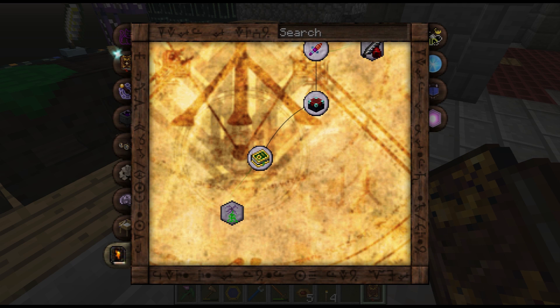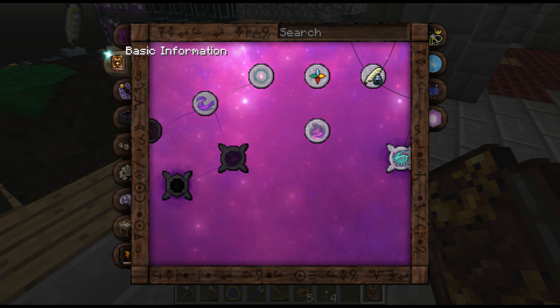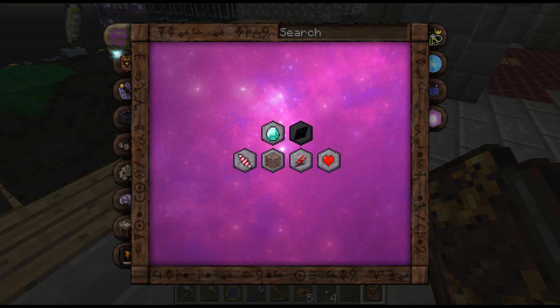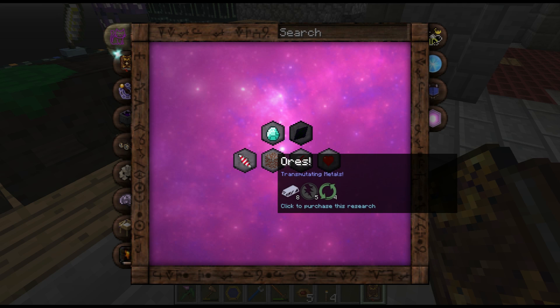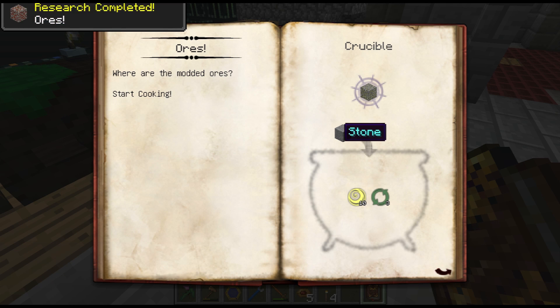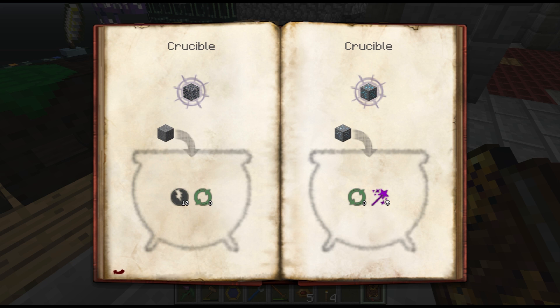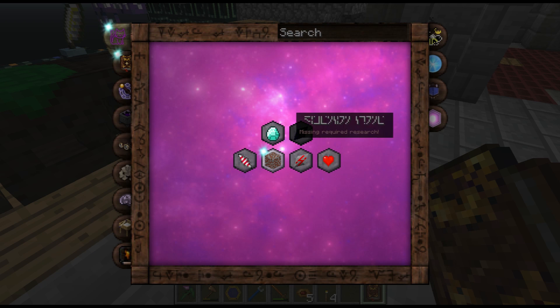Blood magic, aggromancy - just curious. I can make the various infused stones and apparently mana infused ore with one of the mods that's on here.